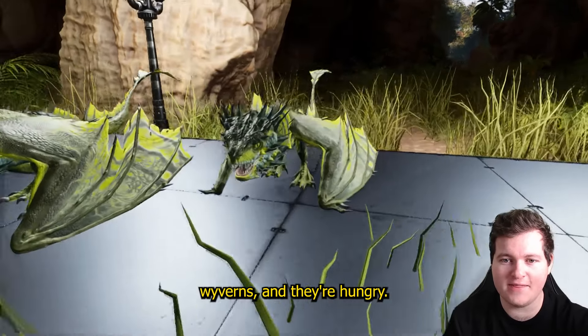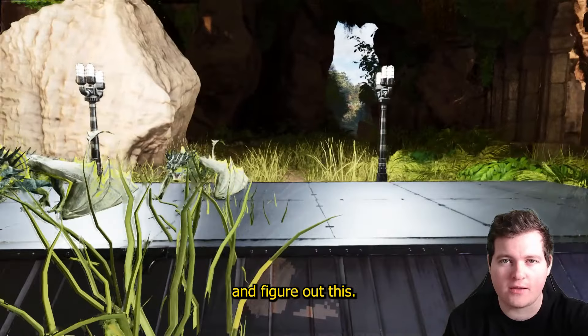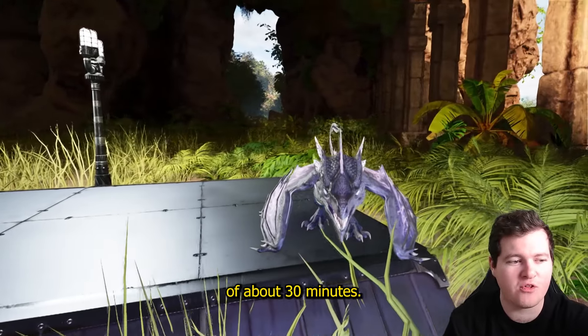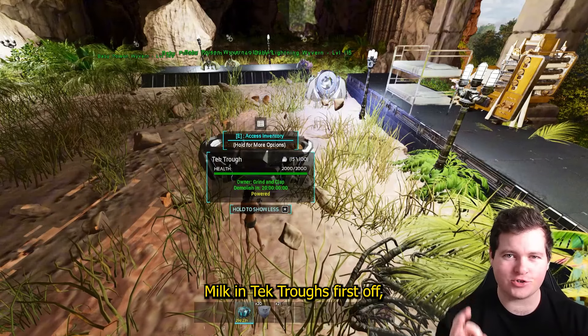So you have baby wyverns and they're hungry. They need milk. You go and get some milk and figure out that it's got a spoil timer of about 30 minutes. How to preserve wyvern milk in tech troughs.